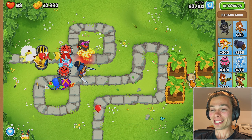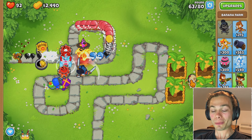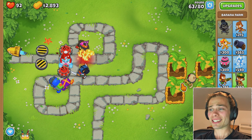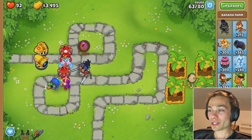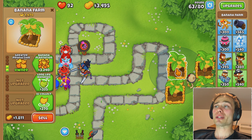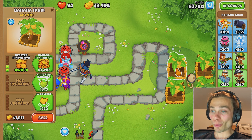Even just going from round 62 to 63, I went from stopping them at the ice tower to all of a sudden having eight just easily sneaking through. I'm just so torn as to what to get. I would love to get a sniper. I'd love to get a druid. I would love to get a banana plantation to make more money so I can afford those things — but which one first?